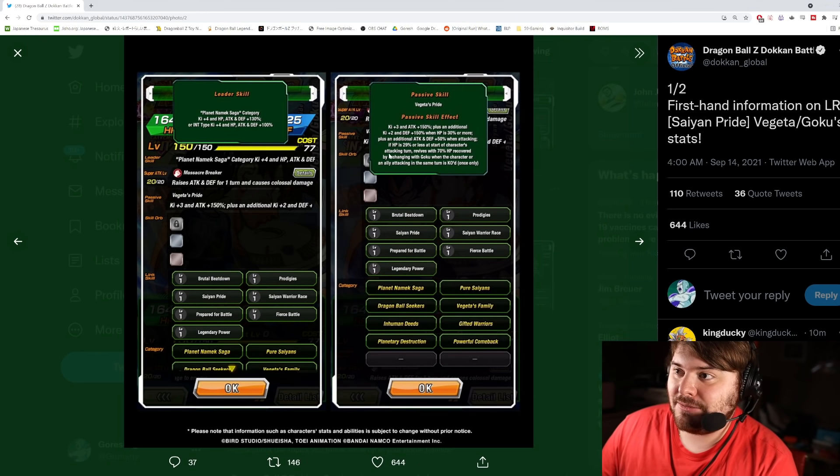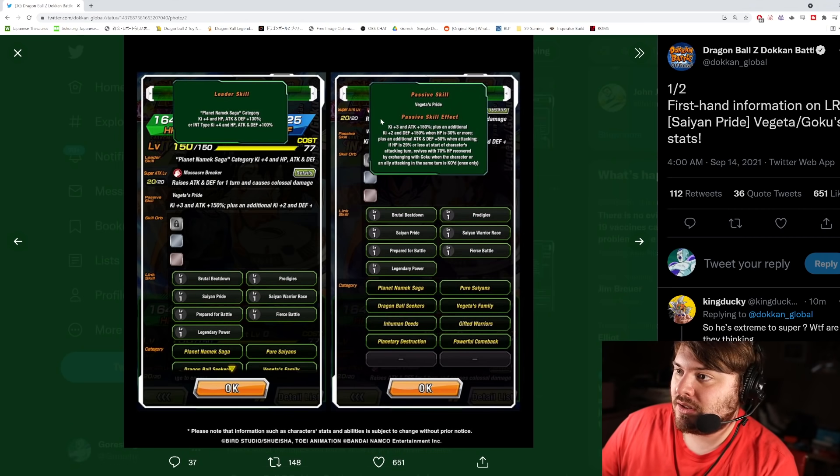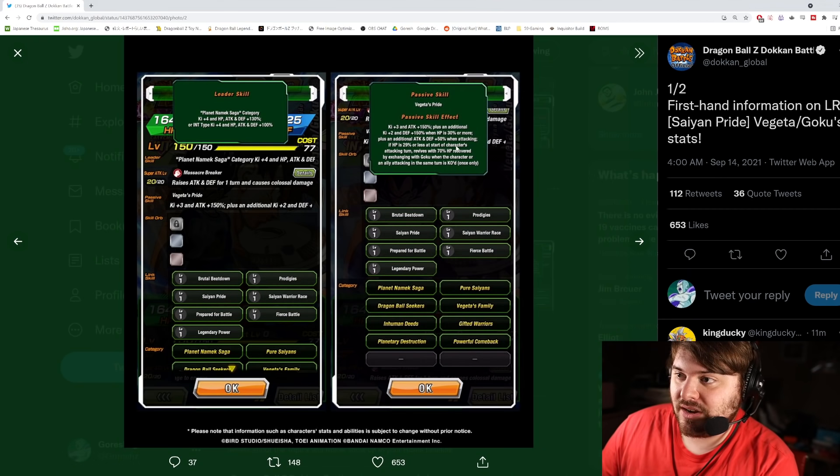The passive is Vegeta's Pride: KI plus 3 and attack plus 150, so no defense at the start of turn. Plus an additional KI plus 2 and defense plus 150 when HP is 30% or more — very easy to get. Five extra KI is actually really good, that works well with Prepared for Battle, and that's his only KI link. Plus an additional attack and defense plus 50 when attacking — that's good.